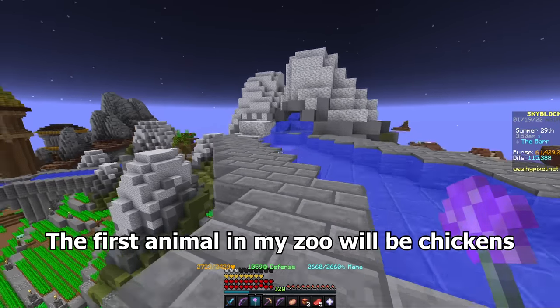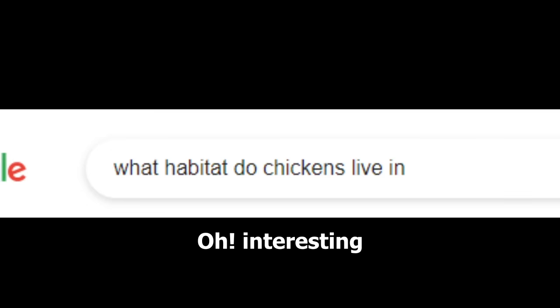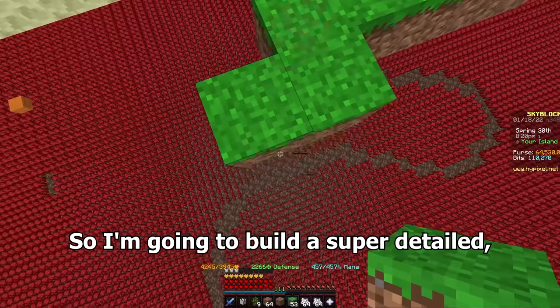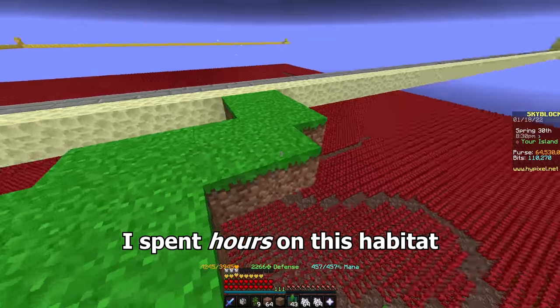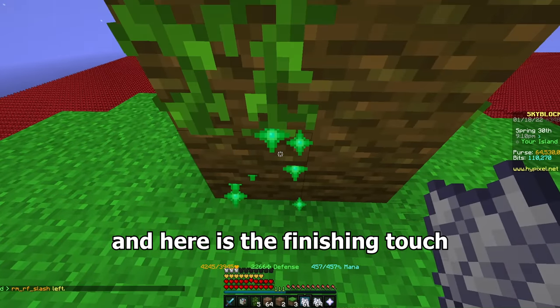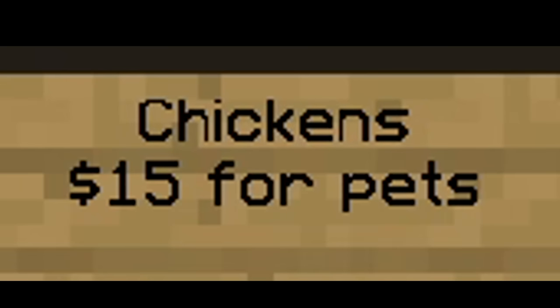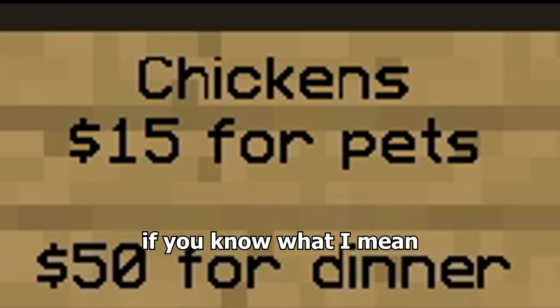The first animal in my zoo will be chickens. What habitat do chickens live in? Oh interesting — slaughterhouses. But they used to live in the tropical jungles of southeast Asia, so I'm going to build a super detailed in-depth jungle just for them. I spent hours on this habitat and here is the finishing touch — the perfect chicken jungle habitat. Let me just put a sign on it: Chickens, $15 for pets, $50 for dinner, if you know what I mean.